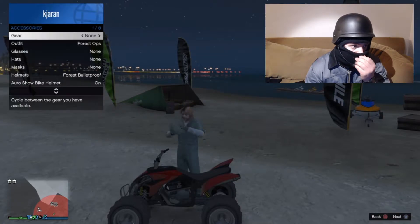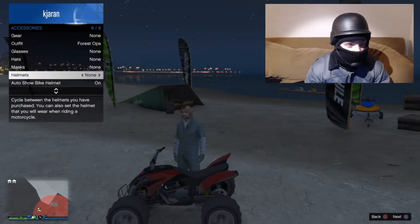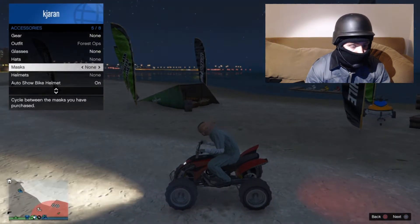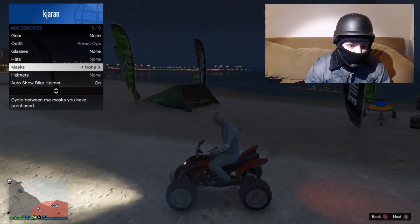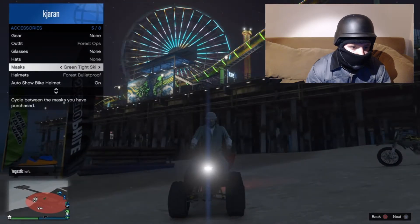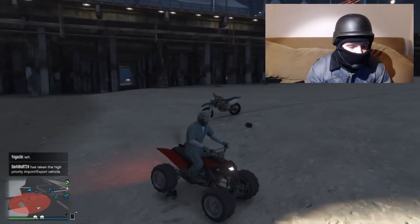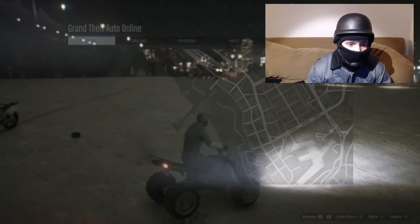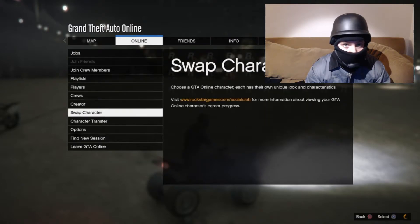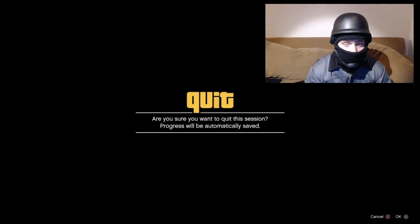Then you need to open up your accessories and make sure that everything is set to none. Then immediately when you put on the helmet and the animation starts, you flip over to the mask that you want to wear. I am wearing my green mask, to fit with my outfit. And before you do anything else, do not get off that ATV — immediately go and switch to another session. That's the way that you actually save this outfit.